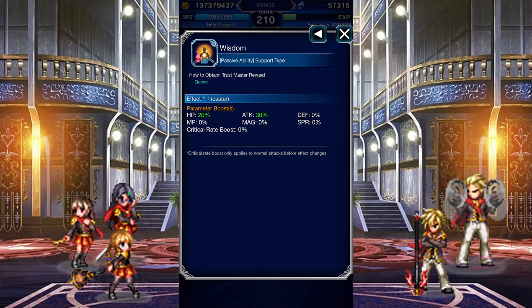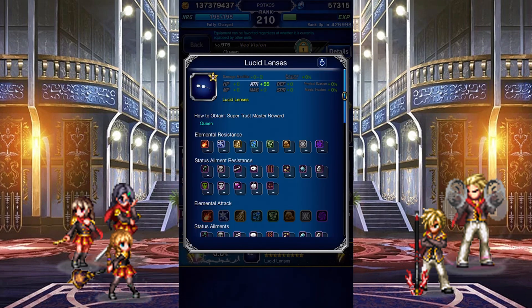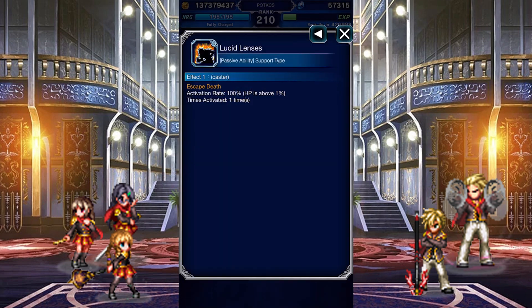Queen's Trust Master reward is outdated. Her Super Trust Master reward is an accessory with a strong amount of attack. It also has a guts buff, which is great for those fragile damage dealers.